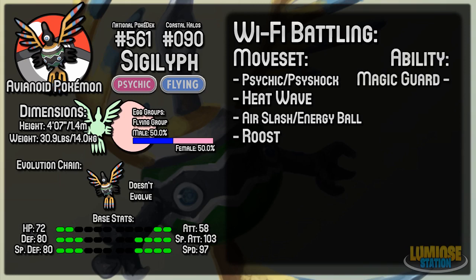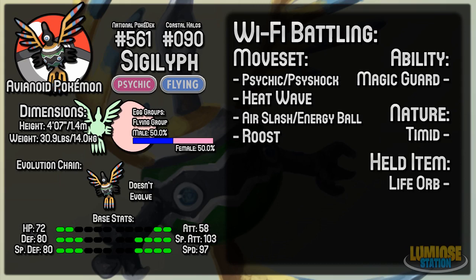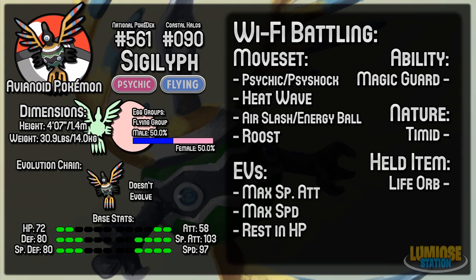The ability here is Magic Guard, which seems to be the most useful of the three abilities, and it allows you to switch in on Stealth Rocks. The nature is Timid, which lets you be nice and fast — helpful for getting your Roosts off, and for using Energy Ball against Rock-types before they can take you out. The held item is a Life Orb, which powers up all your moves. For EVs, you want maximum special attack, maximum speed, and the rest in health points. This is a generic offensive setup — switch in, attack, Roost up if you need to. Being faster lets you get extra hits off on the opponent, and if they're faster you'll need to predict your Roosts carefully.